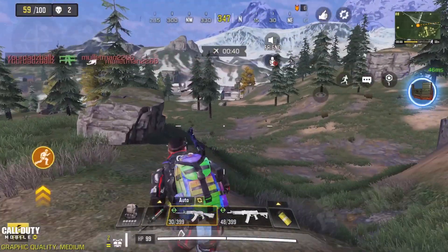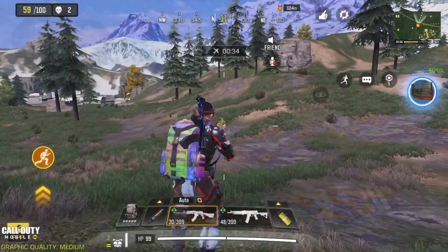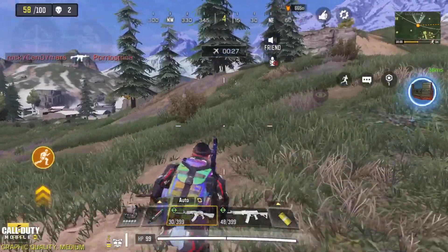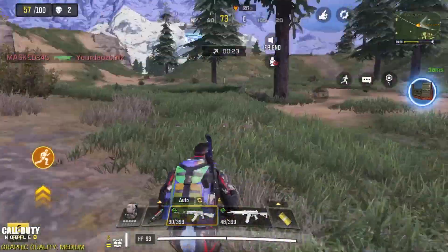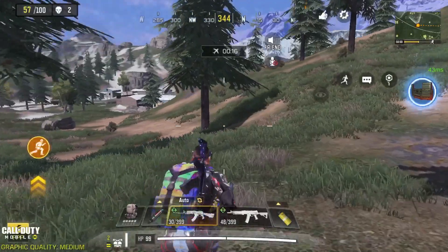Once you've landed, you want to be sticking to the edge of the safe zone. You never want to be directly in the middle of the safe zone — that's a really bad thing to do. The reason you want to stay on the edge is because you don't really have to watch what's behind you, so that's always really helpful.